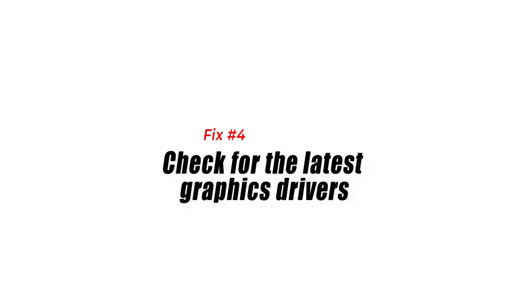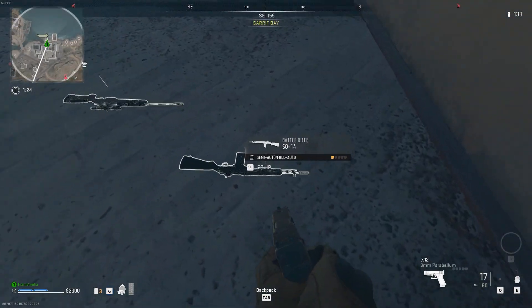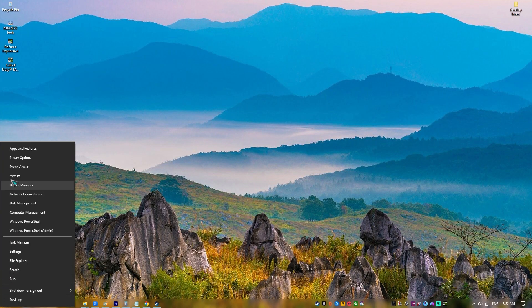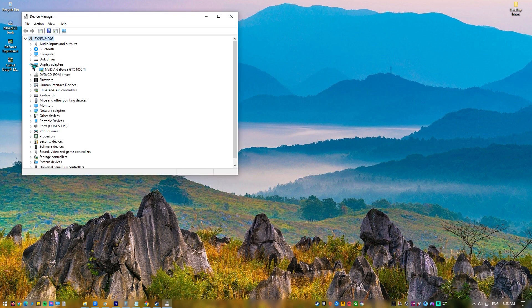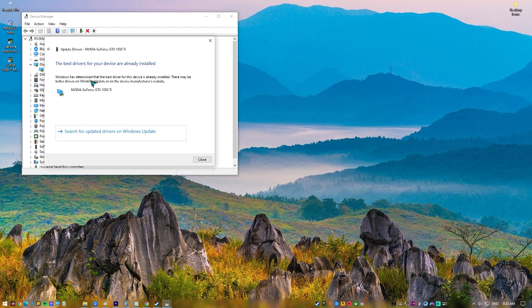Fix number four: check for the latest graphics drivers. Another way to easily fix the Modern Warfare DirectX error message is to ensure that the graphics drivers are running their latest version. Aside from the operating system, another critical component of your computer that requires regular updates is the GPU driver. Infrequent crashing, stuttering, and lag may be the result of an outdated GPU driver currently installed.